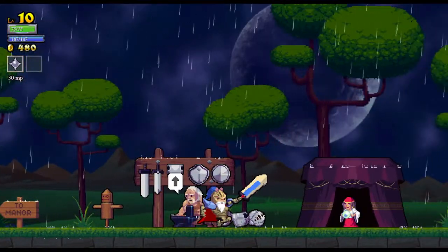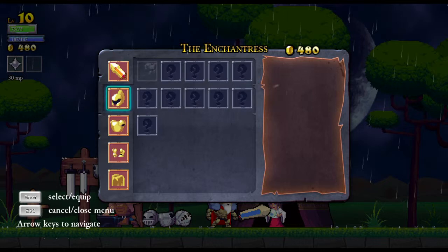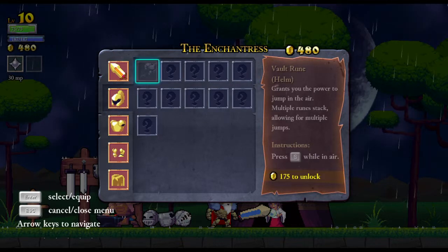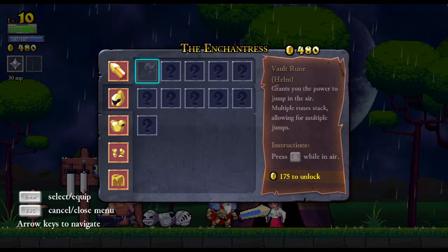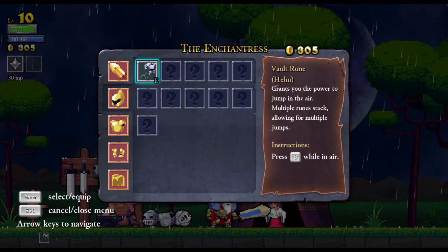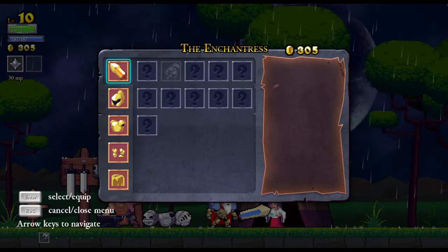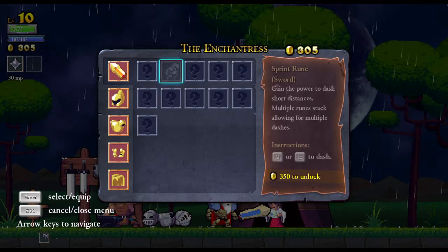Remember, gotta check this out. Alright, we can get the sprint or the double jump. It grants you the power to jump in the air. Multiple ruins stack allowing for multiple jumps. Press S while in the air. Why not space in the air? So it is a proper double jump. Let's get it anyway. So do we have to equip that in any way? I got 300. How much is this again? 350.